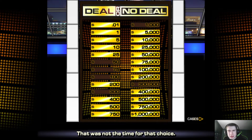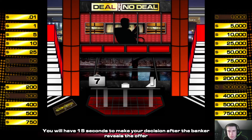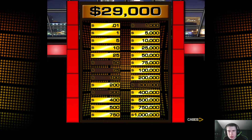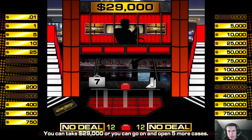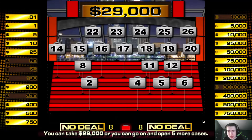Let's see what the offer is. The banker offers $29,000. If I say no deal, I'll have to open another 5 cases. So the question is, deal or no deal? No deal.